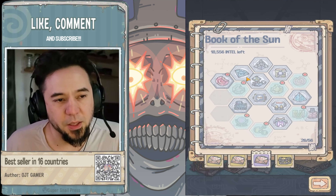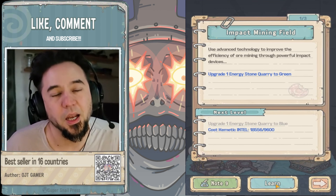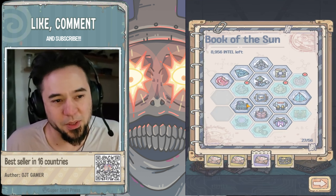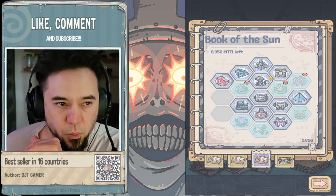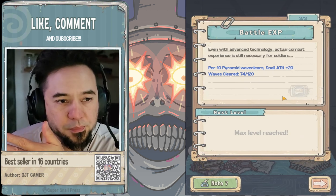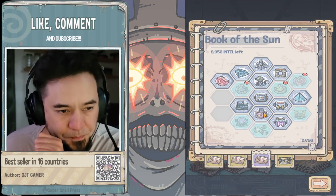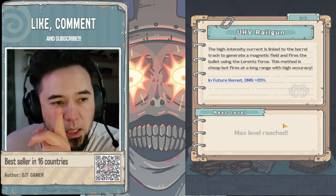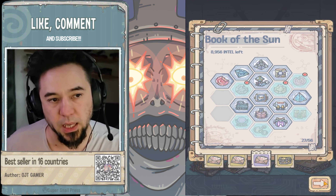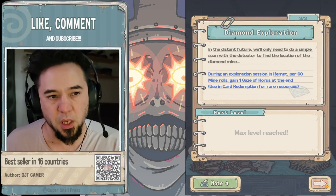It keeps kicking me out so I have to do this multiple times. I may have gone a little overzealous with my intel going all the way to the bottom — didn't really need that. These for sure give snail attack, which we want. We want to go down to the beam and the commit damage. I've already road-mapped it for you so you don't have to make the same mistakes.